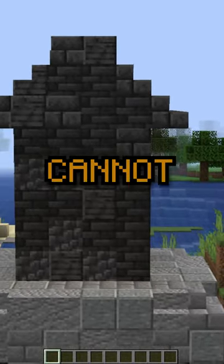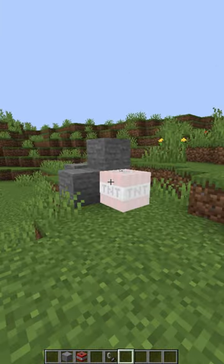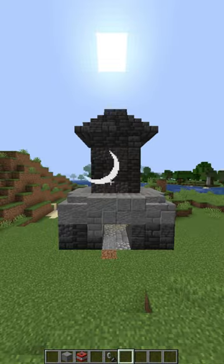This stone tower in Minecraft cannot explode, which doesn't make sense. Look, here's normal stone next to TNT — as you can see, it explodes. But here's TNT on my tower. As you can see, it didn't even leave a mark.